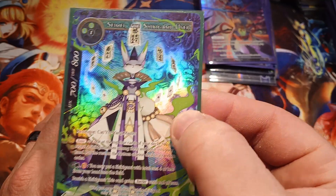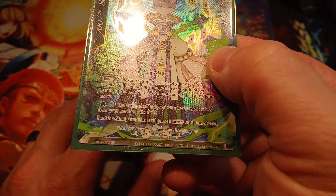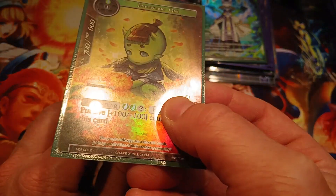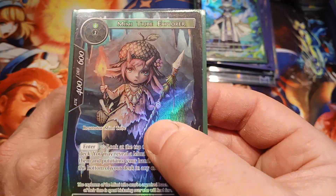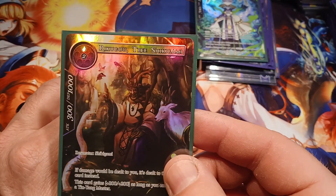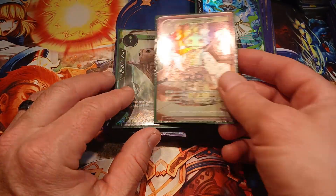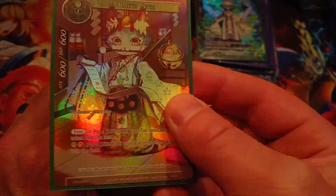Sami the Shikigami User, AOA is the set, super rare, full art textured hollow. Eccentric Oni, NDR, common, full art hollow. Mimi Tribe Explorer, NDR, uncommon, full art hollow. Riku Gao Tree Shikigami, AOA, uncommon, full art hollow. Cath Sith, DBV, rare, full art textured hollow.